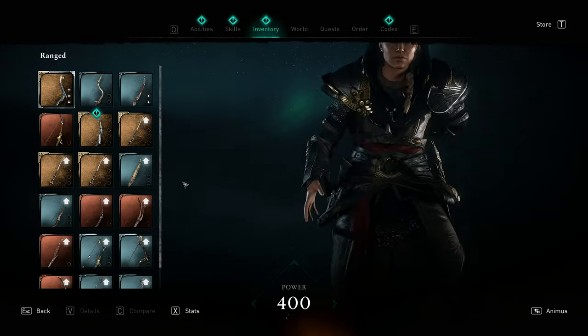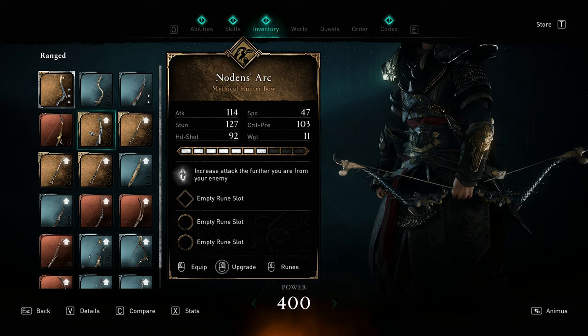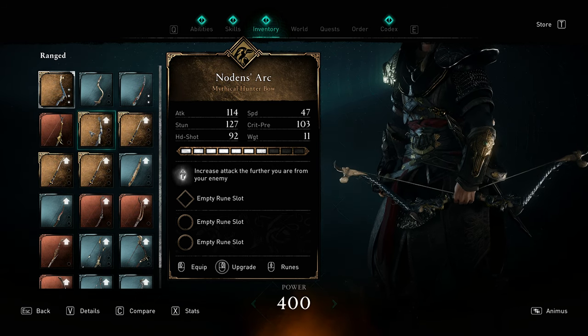Hi everyone, welcome to another video on Assassin's Creed Valhalla. In this video I'm going to show you where to find Noden's bow, or Noden's Ark, the mythical Isu bow, in Assassin's Creed Valhalla.